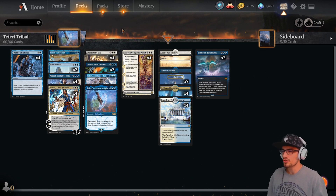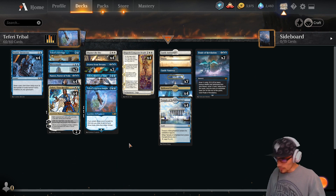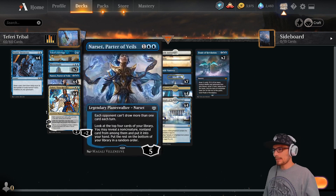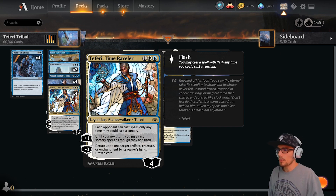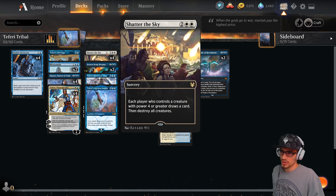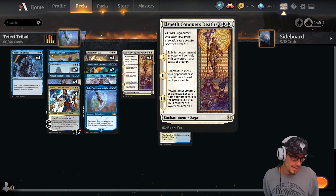Really it's just standard control — we have Narset that limits their draw, and Teferi which limits their playability, so that's really oppressing our opponent's game plan. Then we've got things like Shatter the Sky, which is just cleaning up aggro clocks by destroying all creatures.